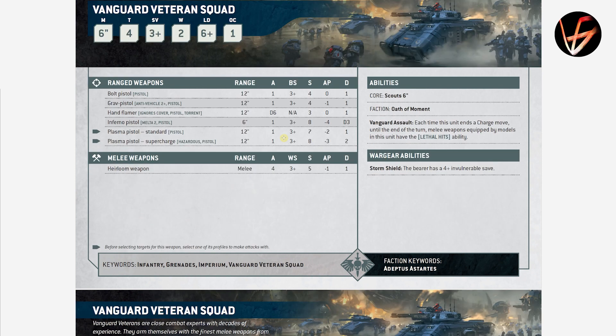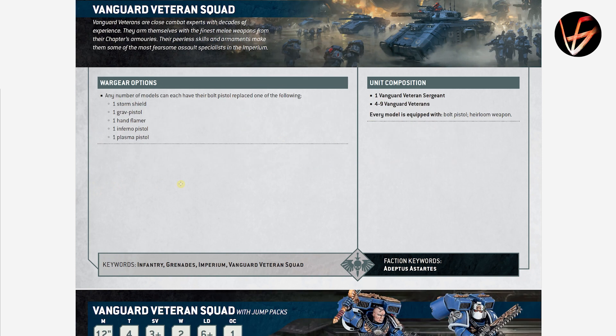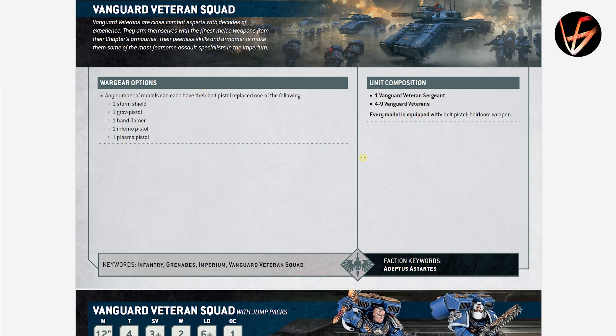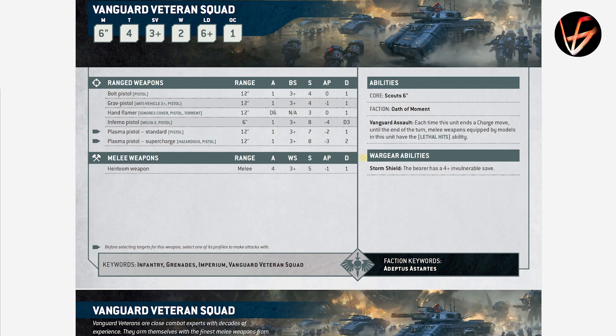Vanguard Veteran Squad without jump packs. Their Vanguard Assault: each time this unit ends a charge move, until the end of the turn their melee weapons get Lethal Hits. They have Scout 6-inch move. But they don't have Lightning Claws anymore, which is strange. Any number of models can change their bolt pistol to a storm shield. Scout 6-inch move is nice, but the lack of weapon flexibility is annoying — no Thunder Hammers, no real power swords, just the Heirloom Weapons at Strength 5, AP 1, Damage 1.